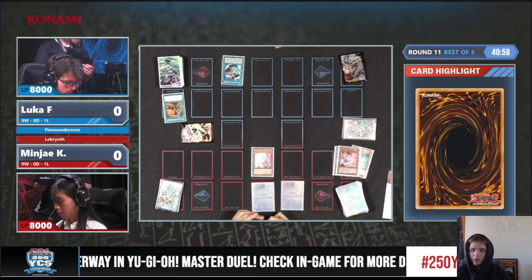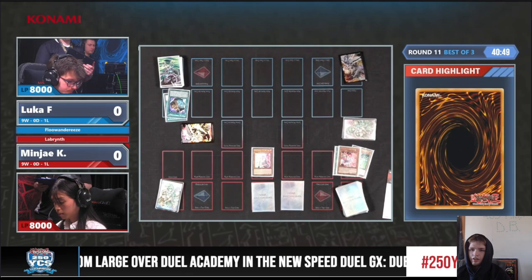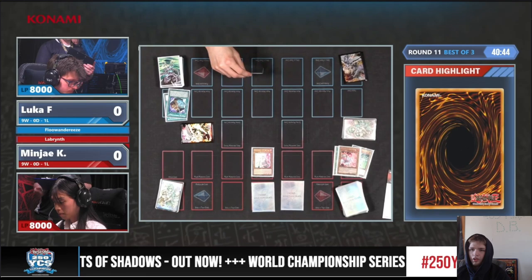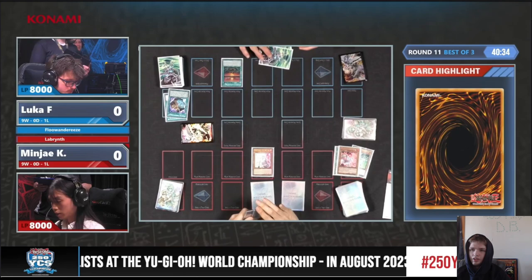Ash Blossom that — doesn't want them looking at the top six cards. I think I saw Robin in their hand. Robin and three spells. It's Ostrich in hand, not Robin. And it's Book of Moon. I can't tell the last spell.